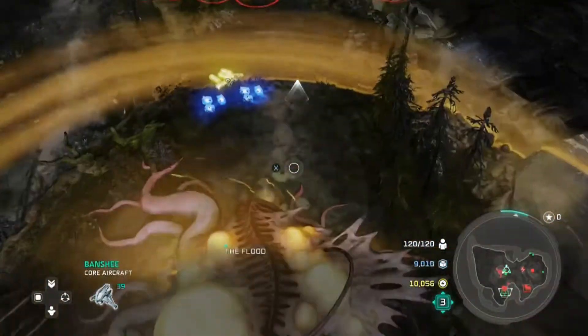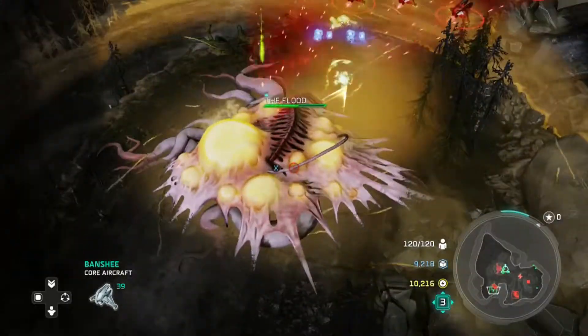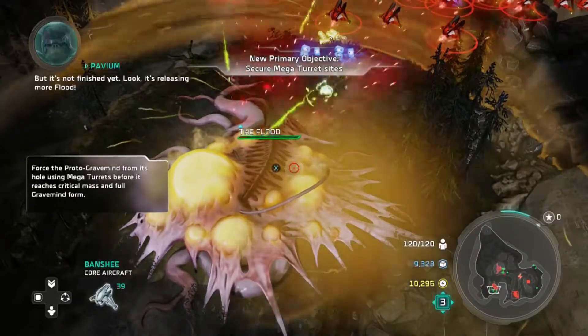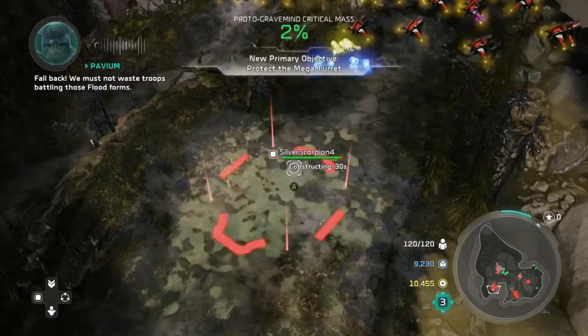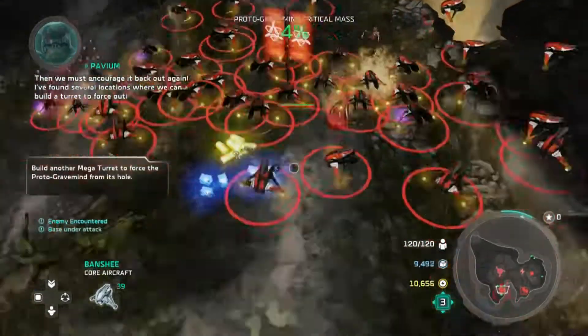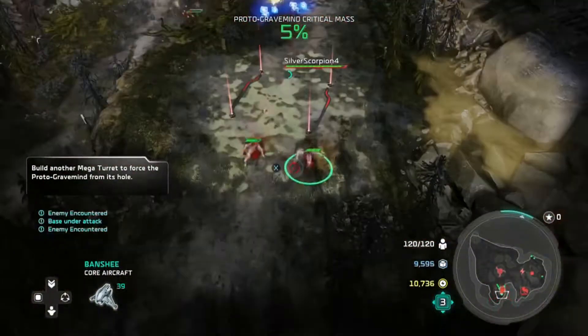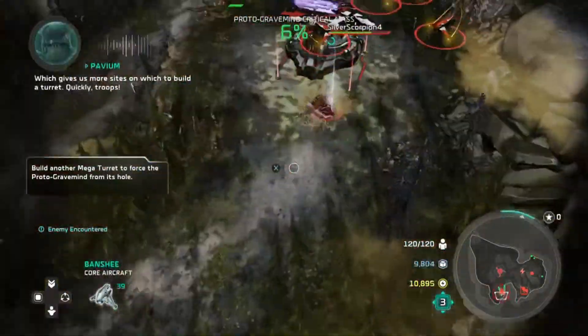There are four sides to this big structure in the middle. We've got to take down the hardened side of it, which exposes the pods in the center. We blow that up, then it falls down into the hole and opens up the top, and you can shoot down into that and slowly kill it over time. We have to do that four times.